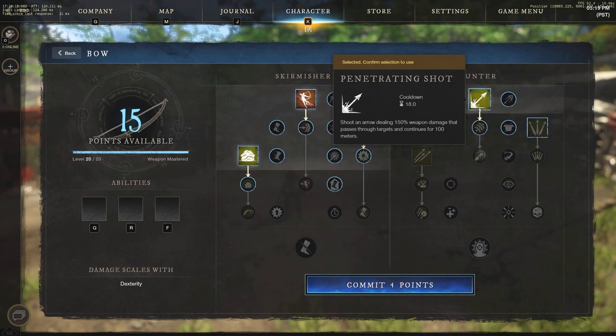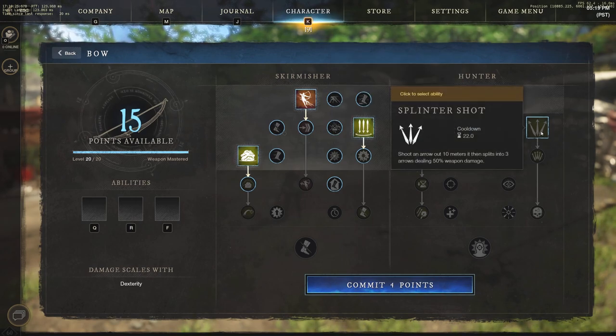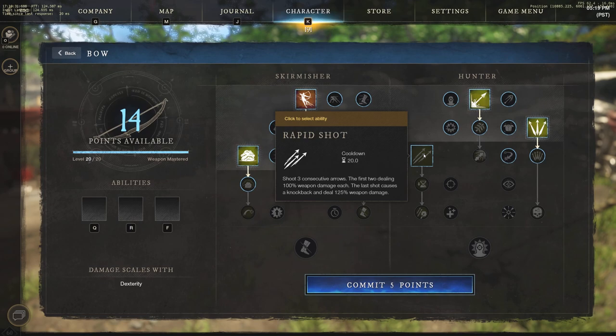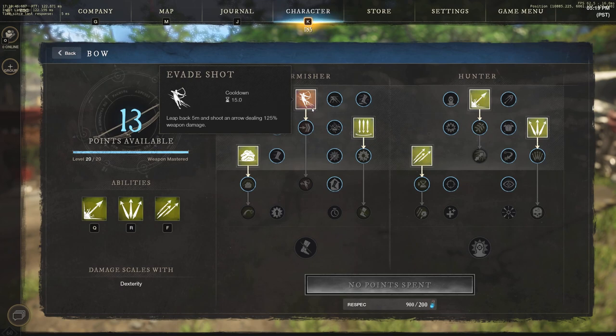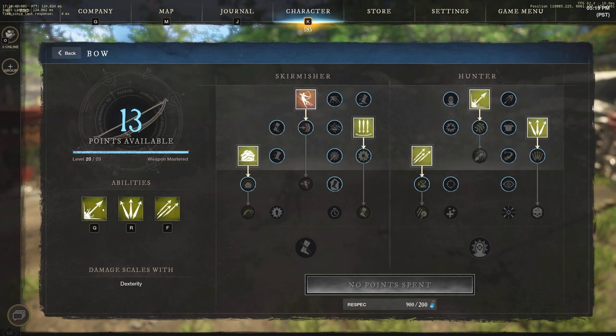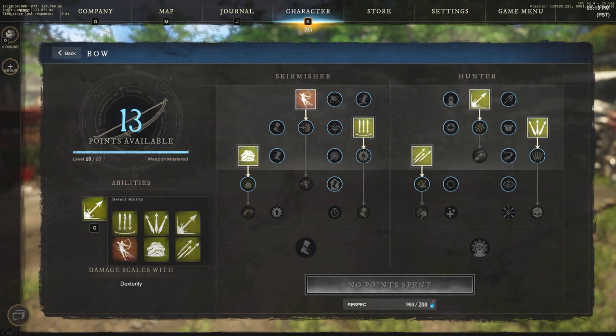On the right side we have Penetrating Shot: shoot an arrow dealing 150% weapon damage that passes through targets and continues for 100 meters. Splinter Shot: shoot an arrow out 10 meters, it then splits into three arrows dealing 50% weapon damage. Rapid Shot: shoot three consecutive arrows — the first two dealing 100% weapon damage each and the last shot causes a knockback dealing 125% weapon damage. Most bow builds focus on mobility and damage output with not much CC involved.